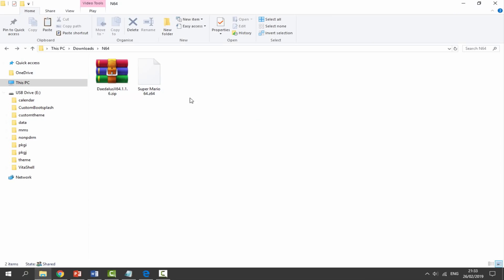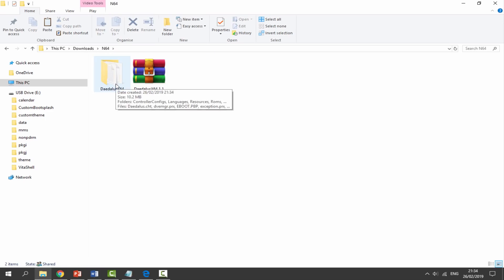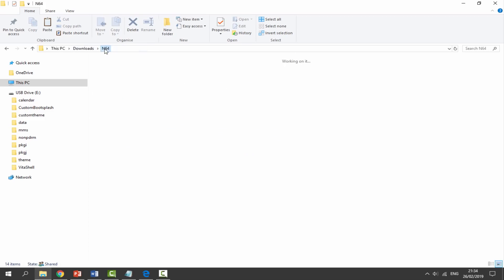Let's go to our downloads folder and find the zip file. Also find your Nintendo 64 ROM of choice — I've got Super Mario 64. I know where the audio lags in this, so I'll be able to tell if it's been improved. Right-click the zip file, select extract here. Then just select the ROM and drag and drop it into the ROMs folder. Now go back to downloads.